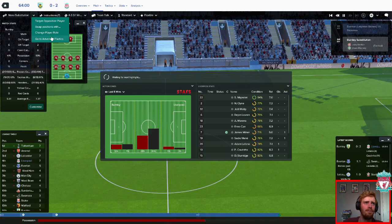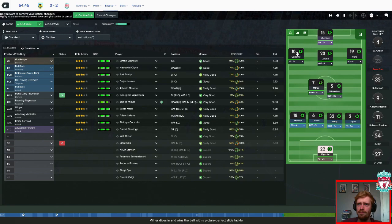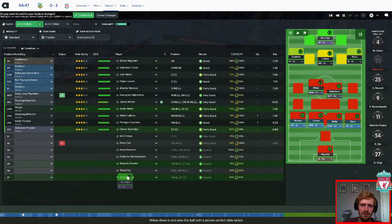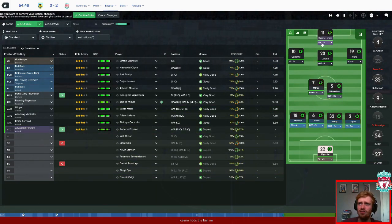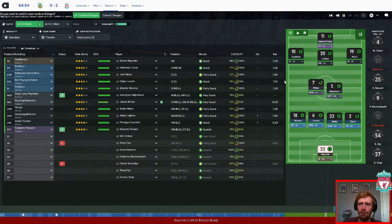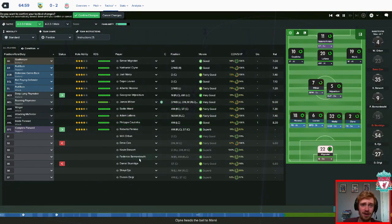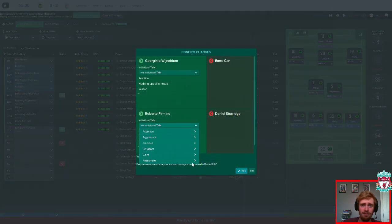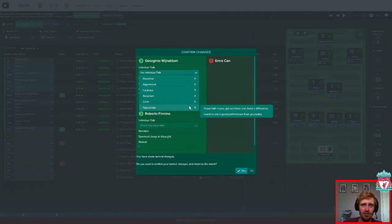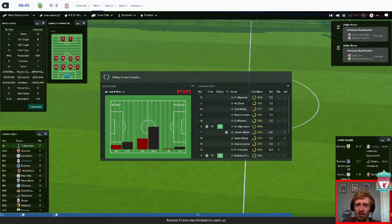Sub time. Coutinho playing well, all our attacking players are playing well. Gini Wijnaldum on. Do you know what — I'm going to change it to Firmino as complete forward support, so he drops back in to help out a bit. I want to give him game time, but with the ability that Mane and Coutinho have got and the way they're playing, they're just running rings around Burnley.